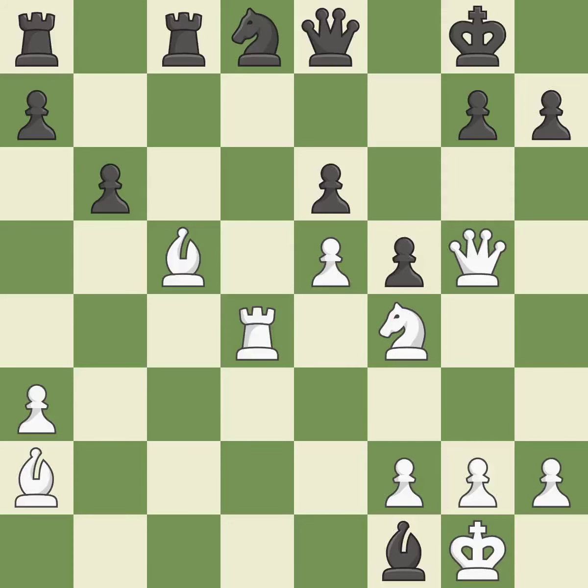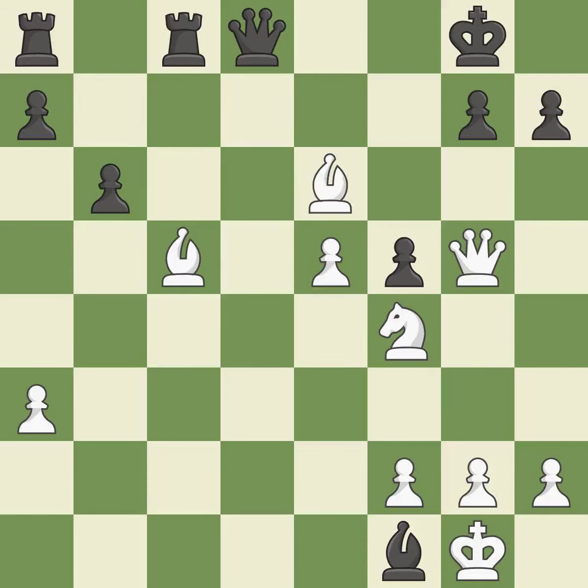This move puts the queen on a safer square. This threatens to win material — it is excellent. That was a truly amazing move. This is the only move that works — it is brilliant. Recaptures — it is excellent. That was a free pawn — it is best. This evades the check from the bishop — it is forced.